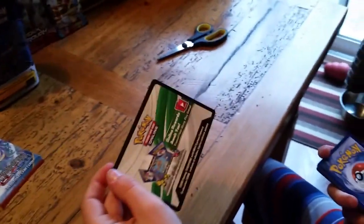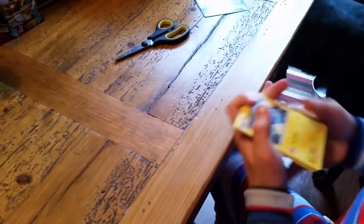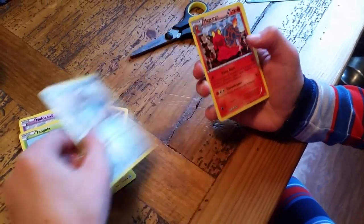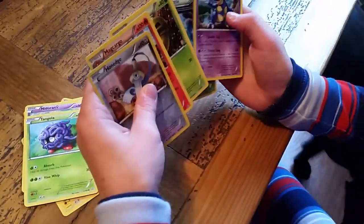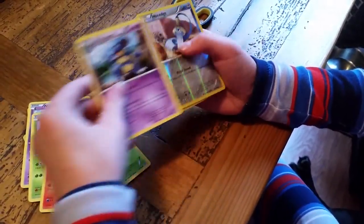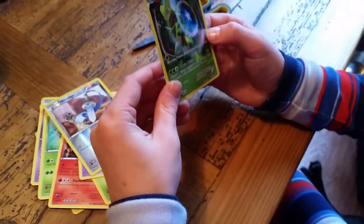Code card. So first we have a Chinchow, Solar Rock, Clamp Pearl, Neuteran, Tangela, Honedge, Metcarg, Kakuna, Needle Queen, Honedge Reverse, and a Septile Hollow. Pretty good pull out of this first pack.